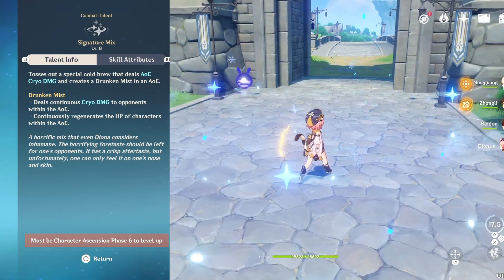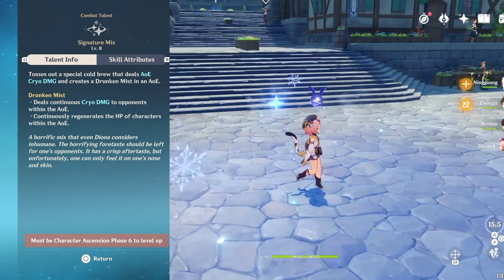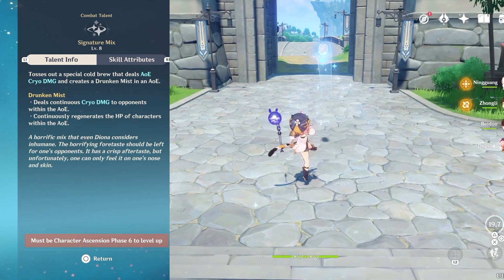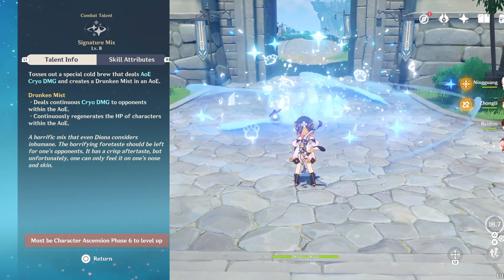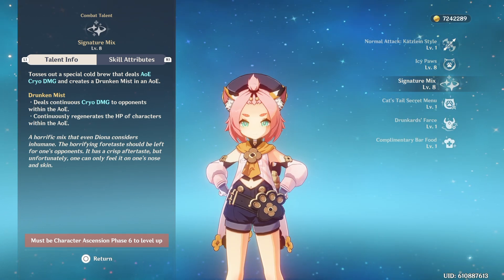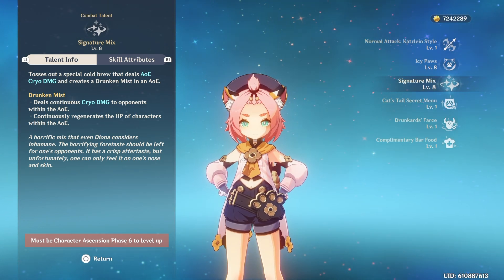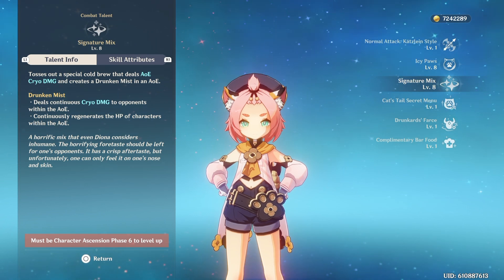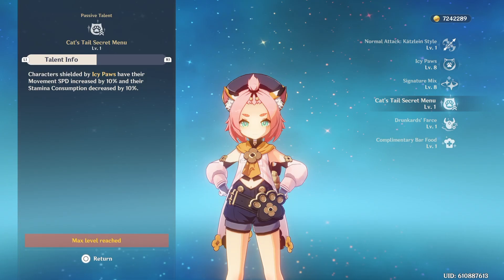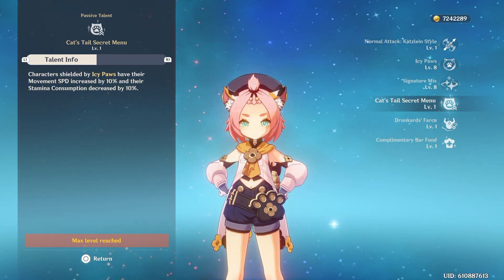Now her elemental burst tosses out a special cold brew that deals AoE Cryo damage and creates a drunken mist in the AoE. The drunken mist deals continuous Cryo damage to opponents within the AoE and also continuously regenerates the HP of characters within it. So this is basically your healing skill — pop it out on your enemies, you can apply a lot of Cryo, and you can heal teammates. Her first passive increases movement speed by 10% and decreases stamina consumption by 10% for characters shielded by icy paws.